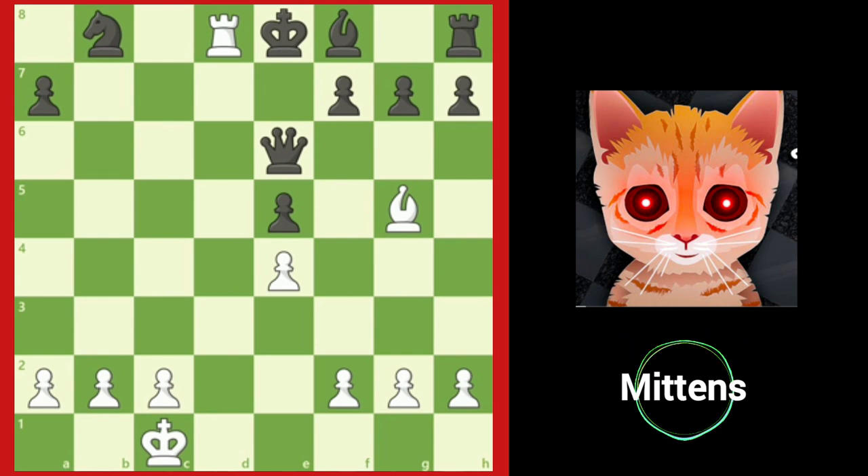Besides pawns, white only has a bishop and a rook left, but material doesn't matter when checkmate ends the game. Let's take a look at another position.